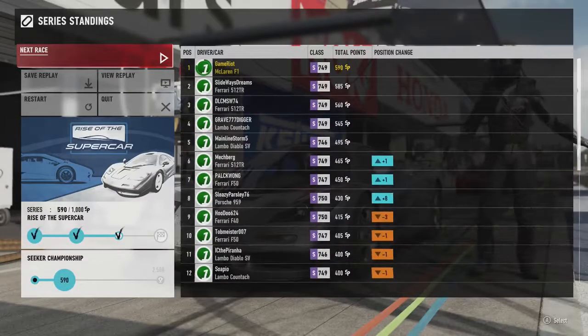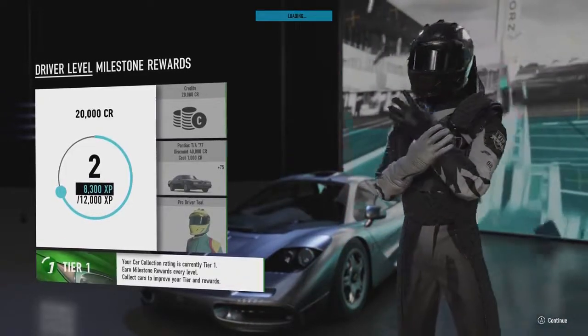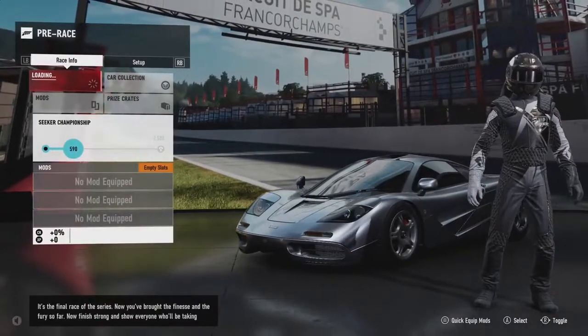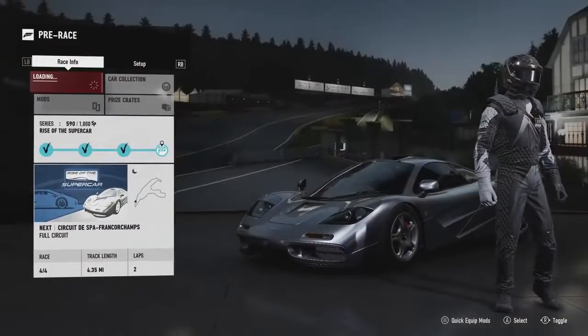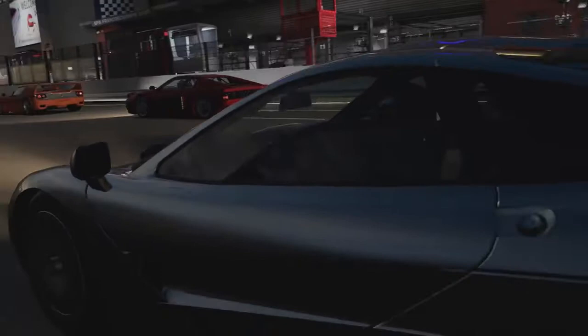This is the finale of this series. We're on 590 series points, but the Ferrari 512 behind me is very close. We need to level up next time. It's the final race of the series — now finish strong and show everyone who's taking home the Forza Driver's Cup. This is two laps around Spa. Man, they are just throwing historic tracks at me. Is it night time as well? Night time around Spa? Really? Oh man.